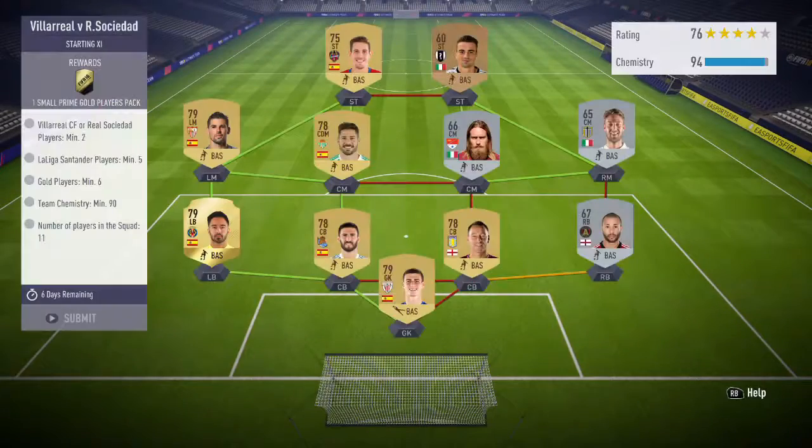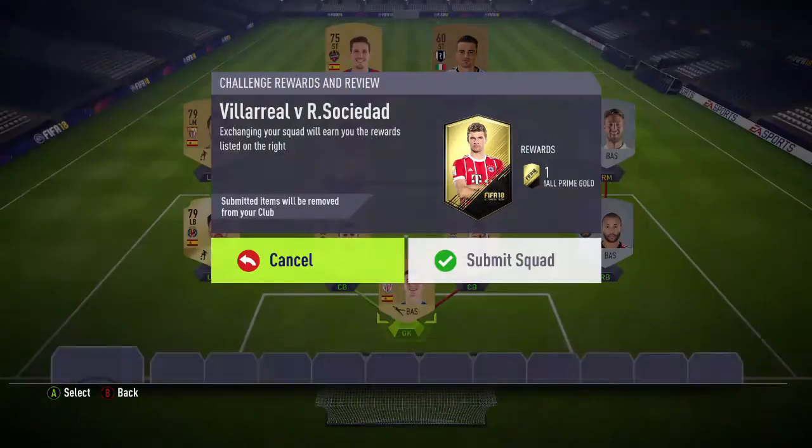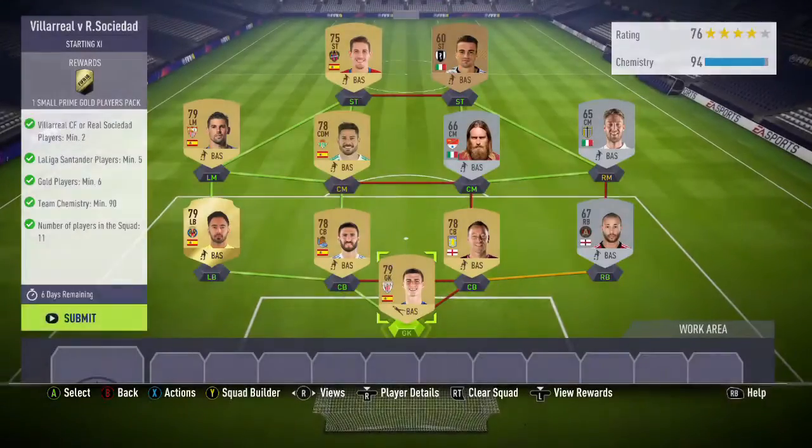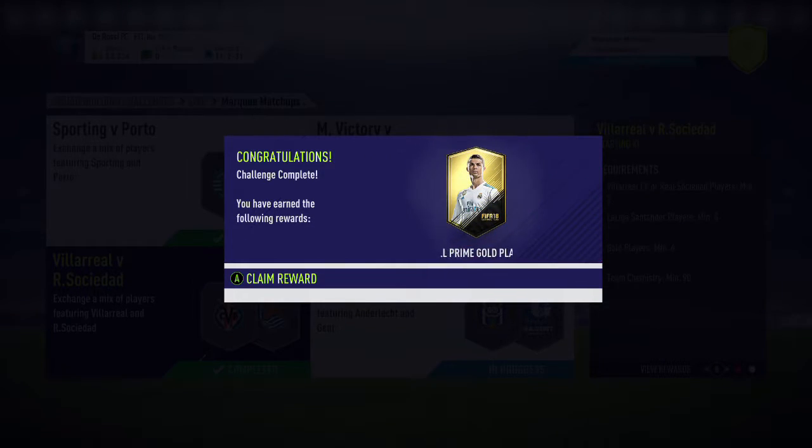Villarreal vs Sotia Dad — pretty standard. Six La Liga players that you just throw in, then five Randy players that you've got in your club. Probably cost you around 3,000 to 4,000 coins — pretty easy one to do. The players aren't expensive at all, so nice and easy. And for a small Prime Gold Players pack you could get like 15,000 to 20k back from that, so definitely worth doing.